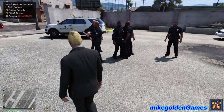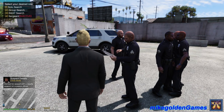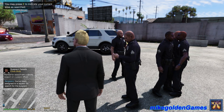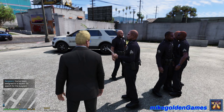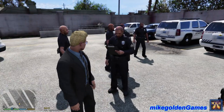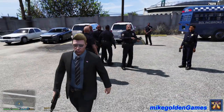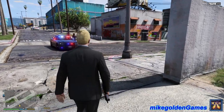Where's the commanding officer — you with the clipboard? Solo search, group search, SWAT search — sergeant inactive. We'll just do a group search, that's good. Wanted for assault with a deadly weapon on a peace officer. Sergeant, you've been assigned to a squad, go search for the suspect. I am Agent Michael Golden with the CIA. I'm gonna be taking command of this operation — you guys are gonna follow me. Let's get our weapons out.